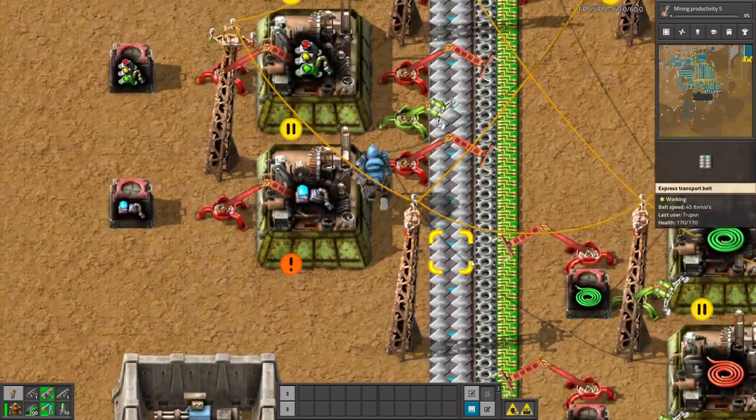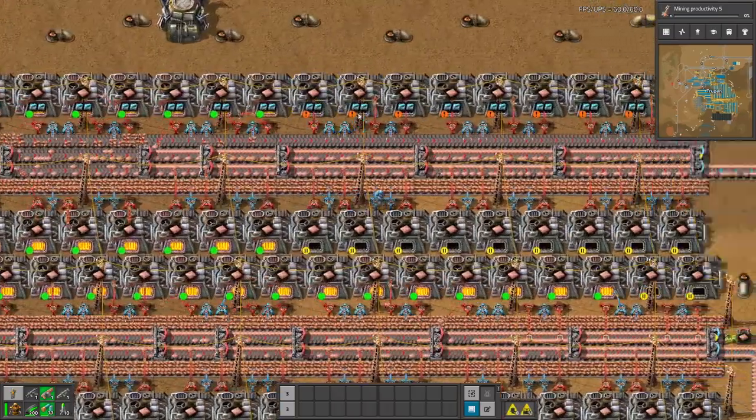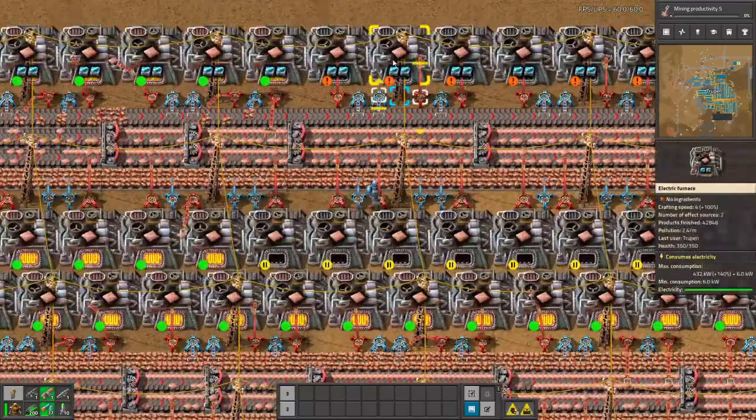This means that there is not enough input. So when you have this situation, you can easily see that those furnaces don't work and you have to do something — for example, upgrade the belt or change the modules.